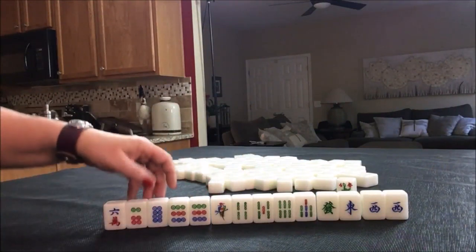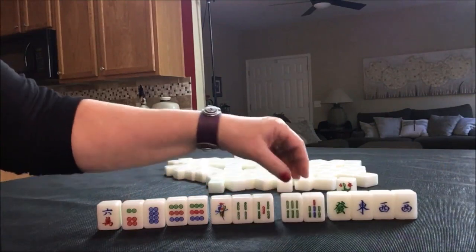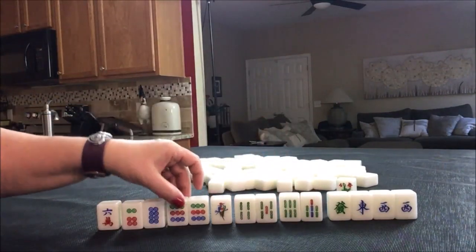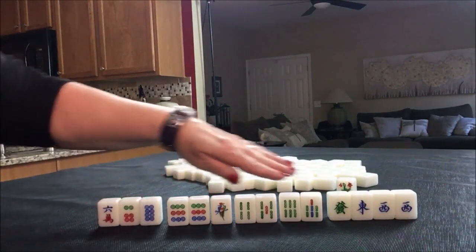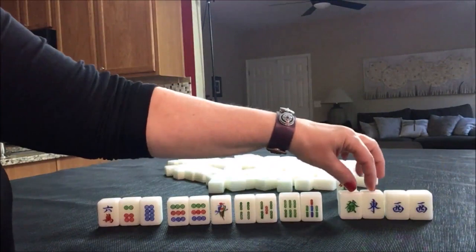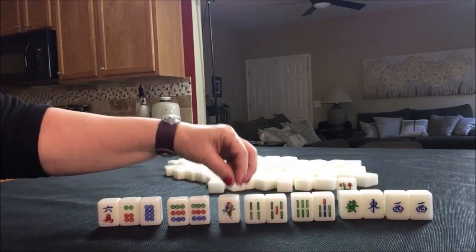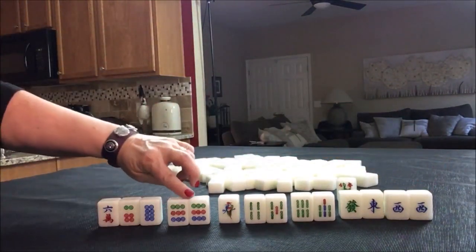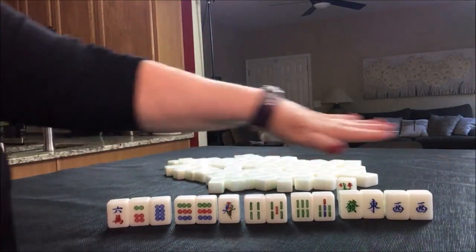I think probably what I would do here — we have a six, seven, or four, five, six — two potential chows here. I think what I would do is discard these first and try for a half flush. We could Pung the west, maybe pair those up. This is the only weakness right now. But here we have a potential chow, potential chow. We could draw something maybe for the one, then we have one, two, three blocks. You need four and a pair. I would hold this as long as possible. Get rid of these first. Try for half flush — one suit with winds and dragons. That would be a three fawn hand.